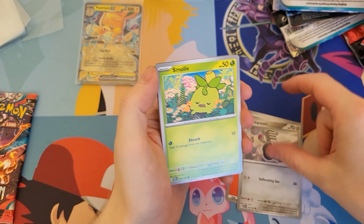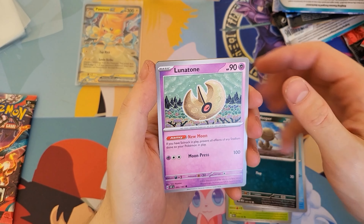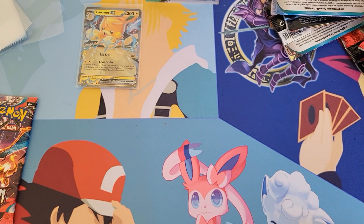Fire Energy, Veroom, Smoliv, Buizel, Paldean Wuppa, Lunatone, Serena, Lycanroc, Wiglet, Ordino. We have a Thunderous. It's all down to the last pack.